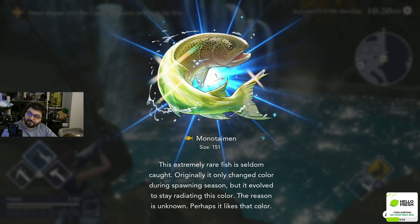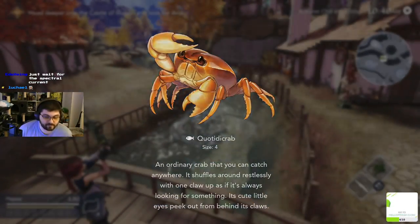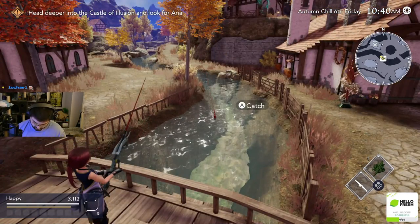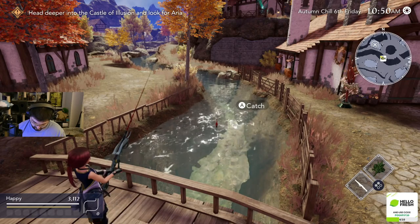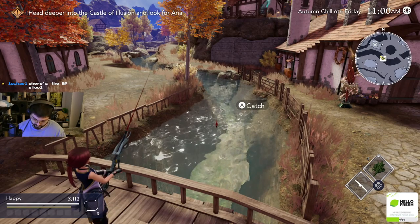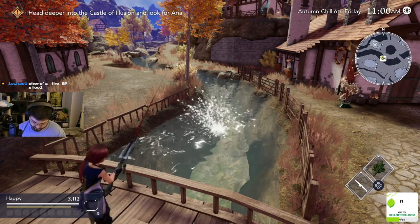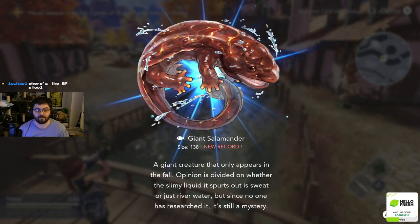Moving on to Leith Village, we have the Giant Salamander rare fish. This hint claims it can only be caught in the fall, so make sure you get this done during autumn in the first year, or you're going to be waiting a long time to catch it in the second year. Once the time of year is right, just fish in Leith Village until you catch it. It's worth mentioning that for areas with multiple fishing locations like Leith Village, there is no functional difference between them. You can catch the rare fish at any of the fishing points in the zone.